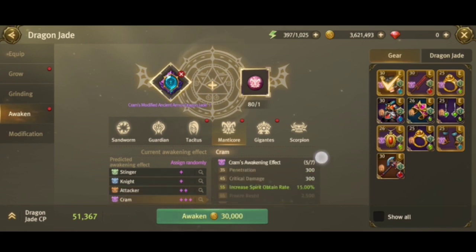The one I chose gives the most CP — the fourth one at the bottom gives the highest stats compared to the others. That's why I chose it, and it's also the one that gives the increased spirit obtain rate set bonus.